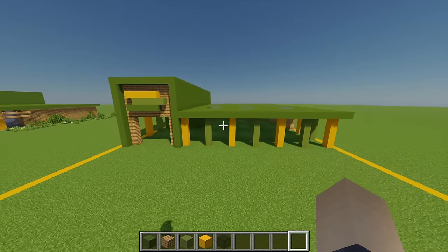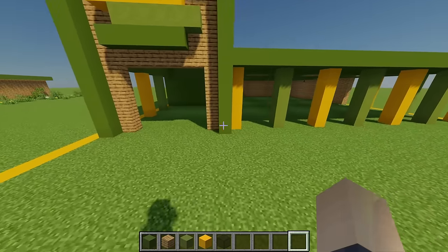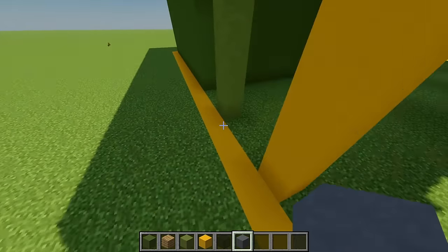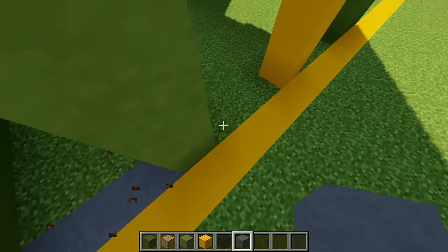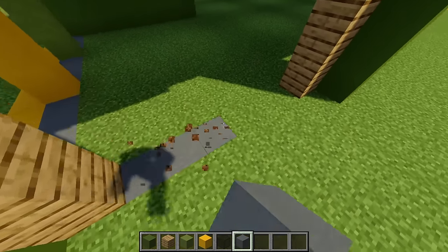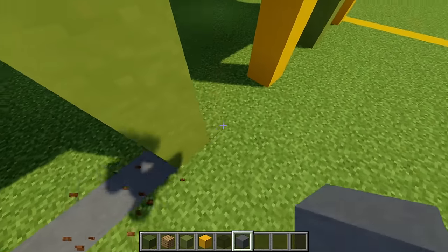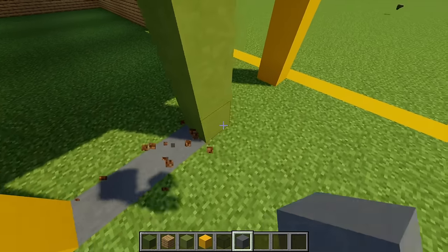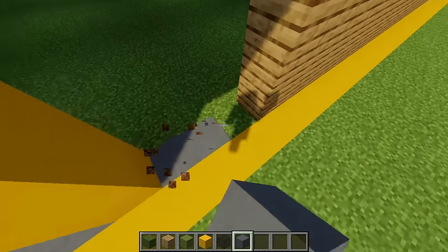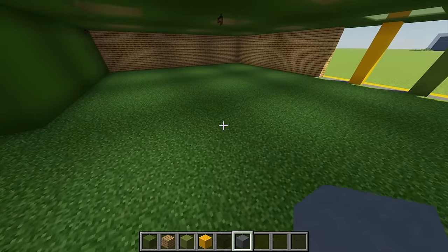With all the skylights in we can now add our windows, but before that let's get the floor done for the inside. I'm going to grab some cyan terracotta and firstly in between the gaps where each window is going to be I'm just going to replace this with some cyan terracotta going all the way around.